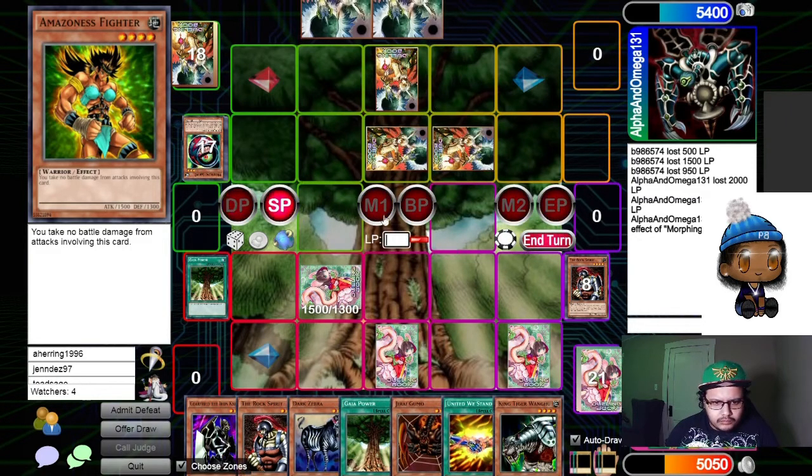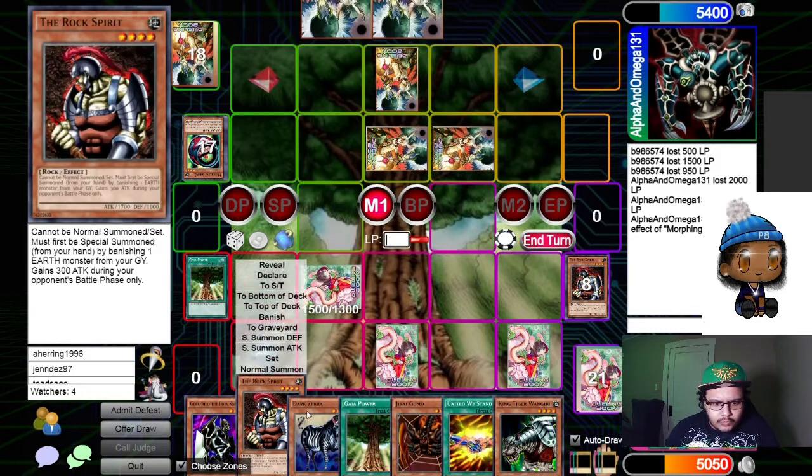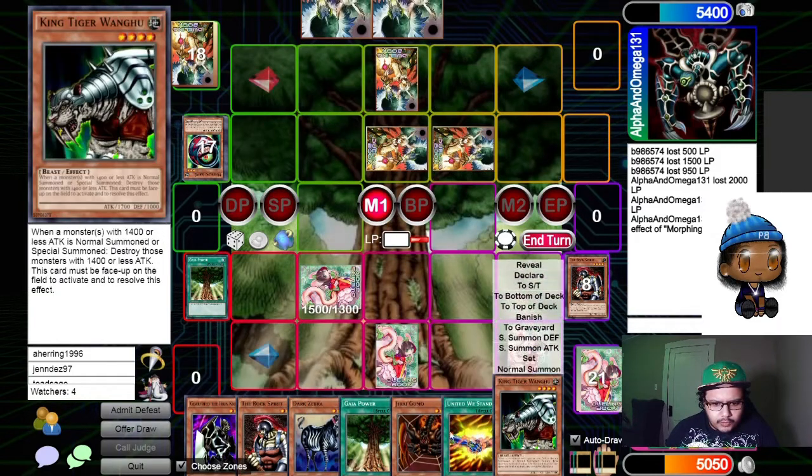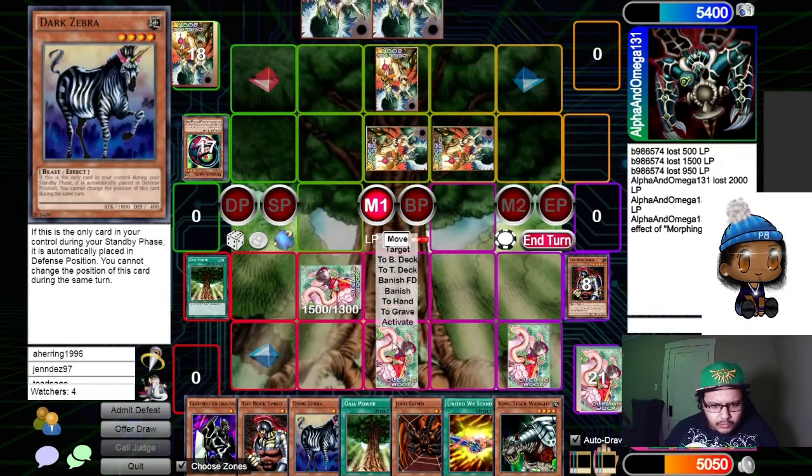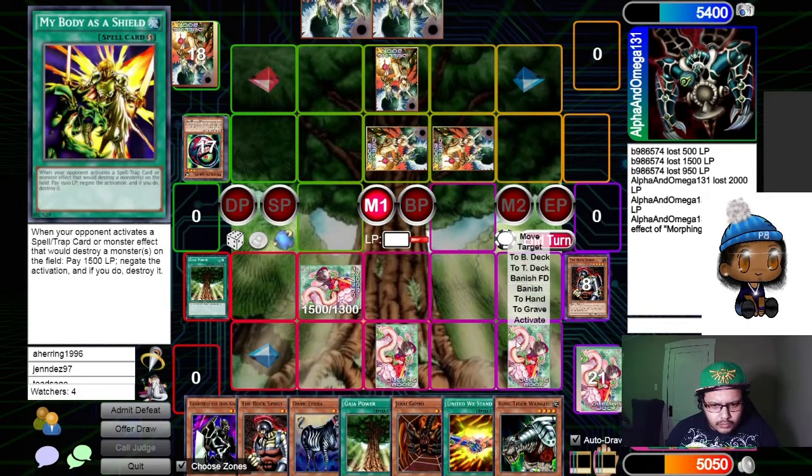What do you mean? If you have Morphing Captain — it says you have to attack him. And if you have two Morphing Captains, you can't attack anything. Amazonets Tiger says you have to attack him too.